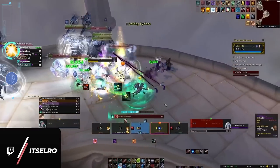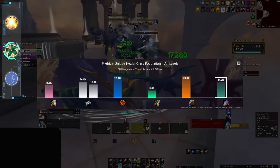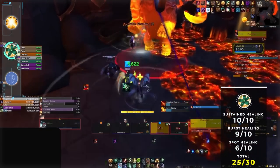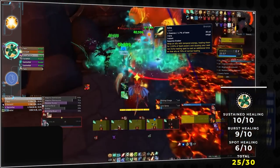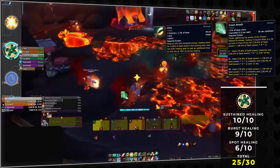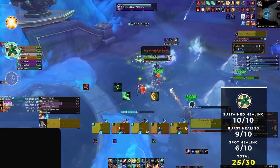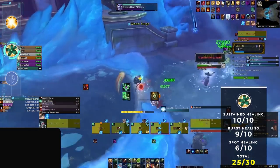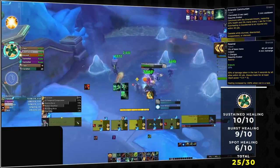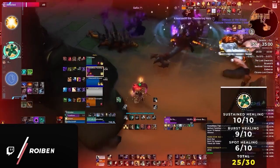Next up we have Preservation Evoker, the only healer in true striking range of holy paladin. Sustained healing is where evoker truly shines, with some of the best group-wide healing options in the entire game. The bread and butter combo is Echo and Dream Breath, providing upfront spot healing combined with a duplicated healing over time effect. When used with Temporal Anomaly, it's possible to get Dream Breath duplicated across the entire group. Preservation also excels in burst healing, very comparable to holy paladin, with strong AoE healing spells like Emerald Communion and Rewind, and the ability to store Dream Breaths with Stasis.